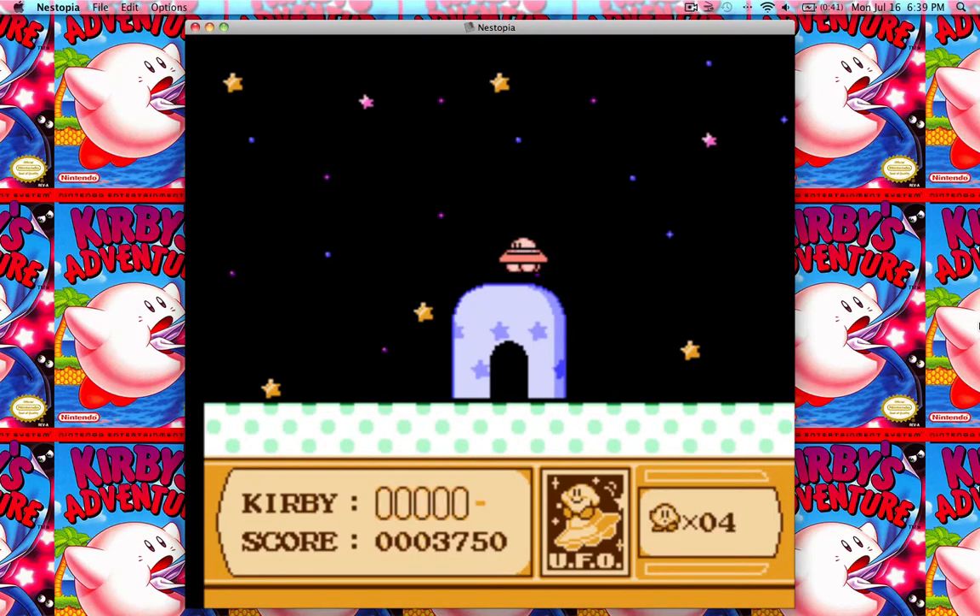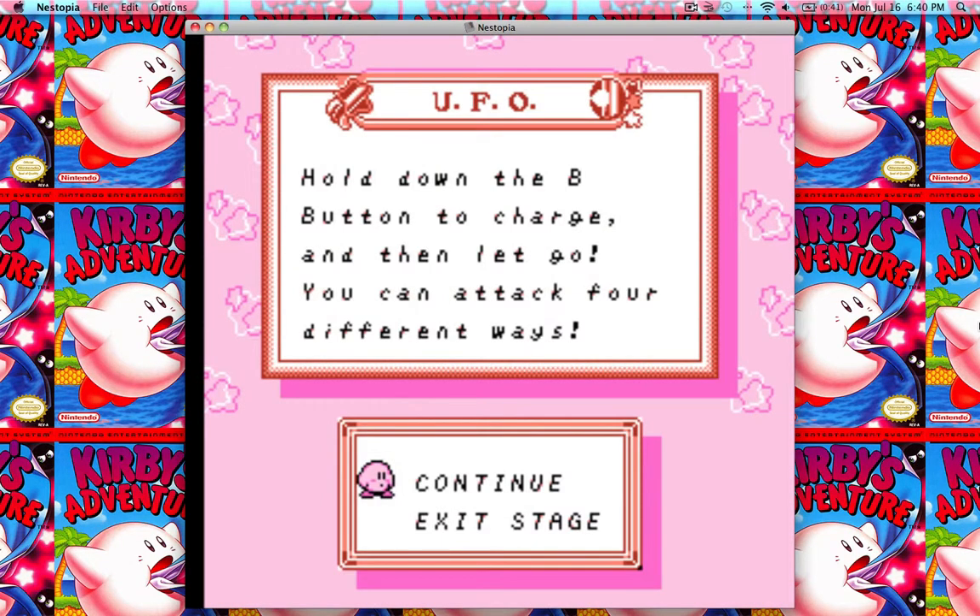Hey there guys, welcome back to Let's Play Kirby's Adventure. Now that we know how to get a hold of the UFO ability here in Level 1 Stage 1, it sure would be nice if we could use it in some of the other more difficult stages. Well, you actually can — there is a way to get this ability to come with us in other stages. It's a little tricky and there are actually two ways to do it. I'm going to show both of those to you right now.